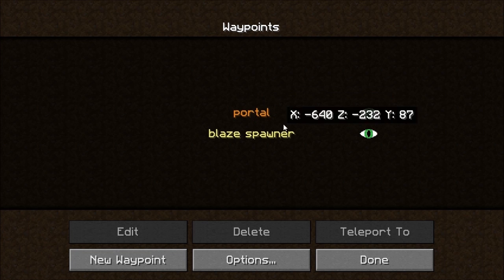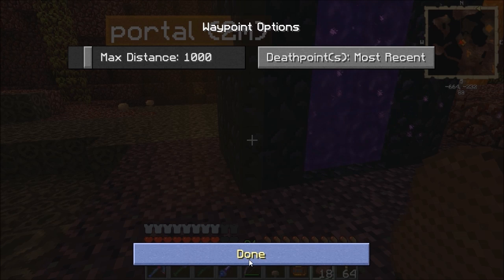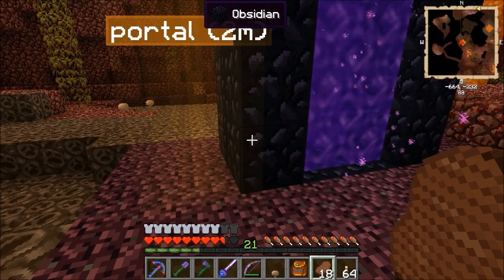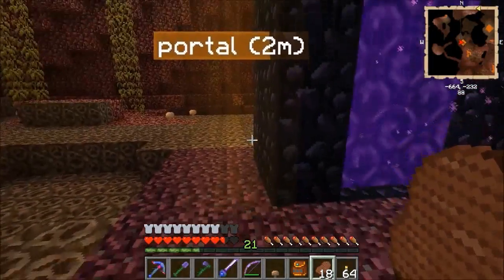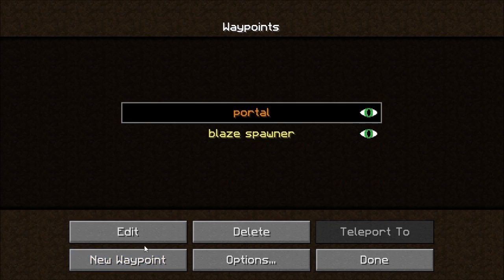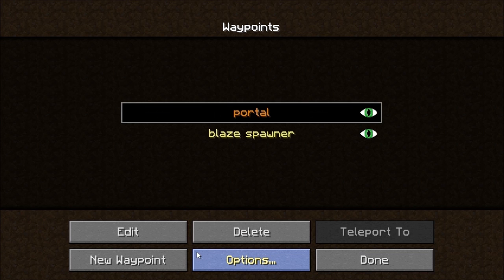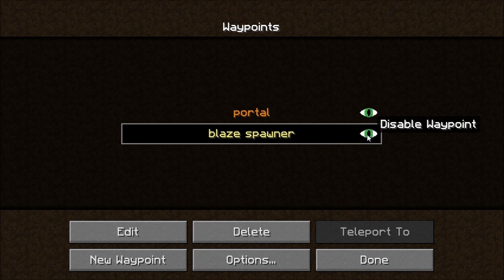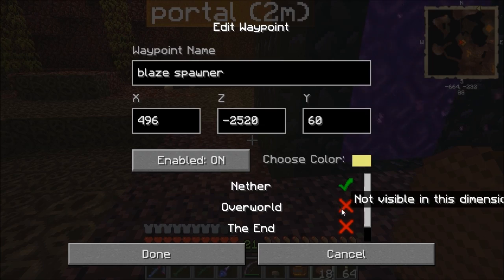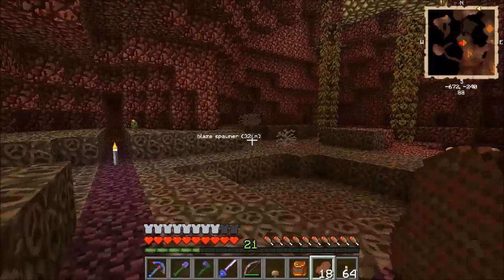If I go to my waypoints with B, I've got this portal one. Going to Edit — it shows in the nether. I can turn it off so it doesn't show in the overworld. Done. Same with the other one — doesn't show in the overworld. I just want them to show in the nether, so they'll both show when I'm in the nether.